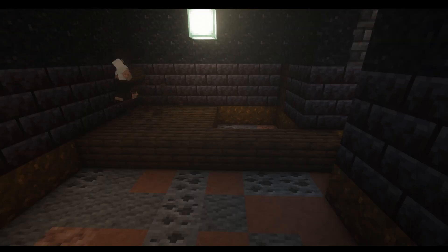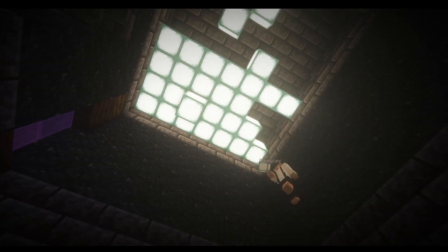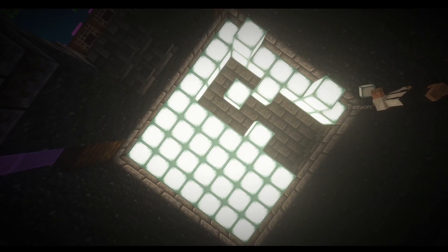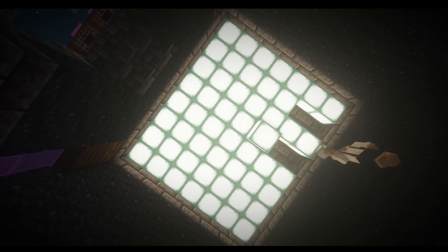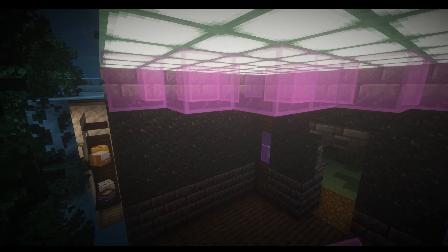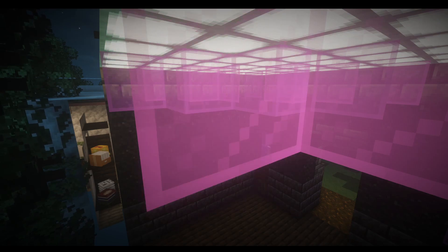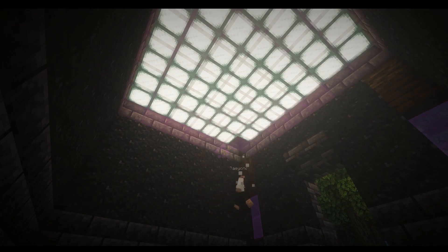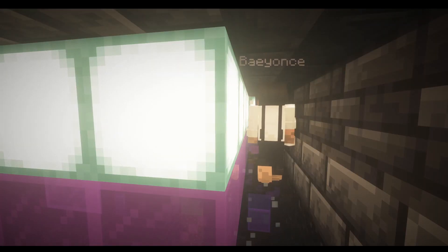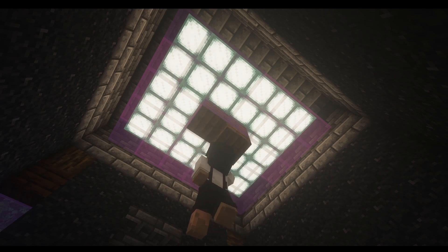I simply took planks and filled in the floor with the material I wanted. For the roof, I made it a bit more detailed. I started filling in the light source and then I added glass with patterns — magenta and purple. Then I removed one layer, the outer layer, to add a layer of planks and slabs.